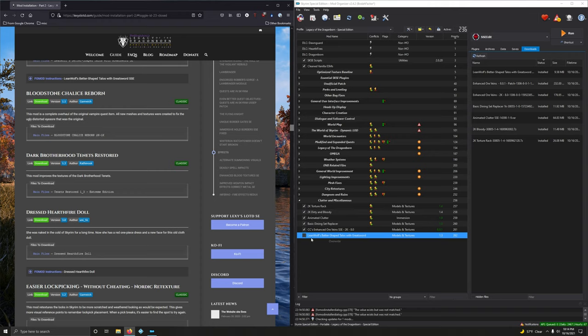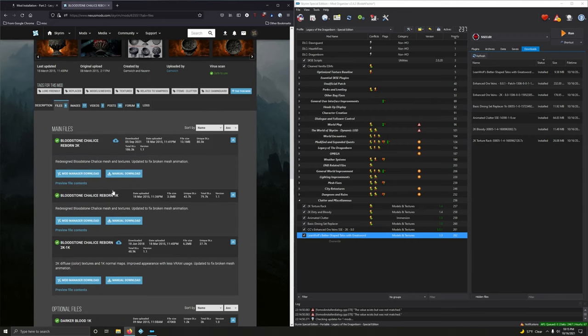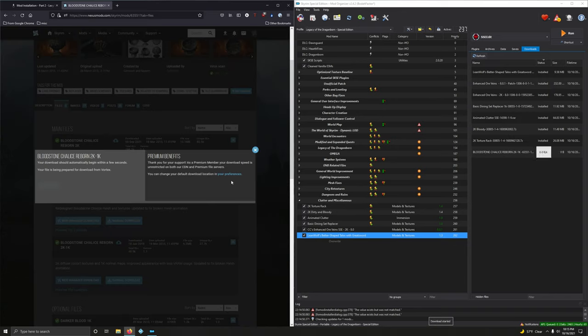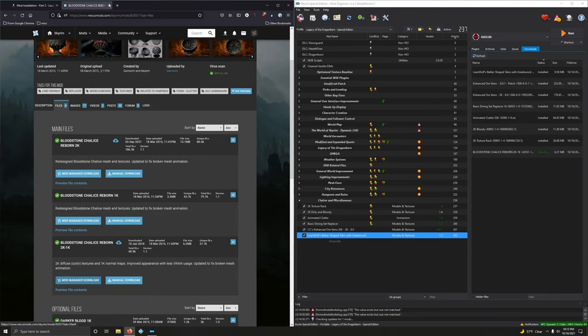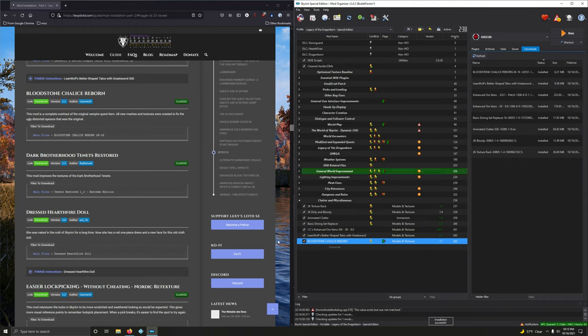Bloodstone Chalice Reborn is a complete overhaul of the original vampire quest item — all new meshes and textures to fix the ugly distorted eyesore that was the original. We want the 2K/1K version — third option. This is a Legendary Edition mod ported to SSE. Activating.